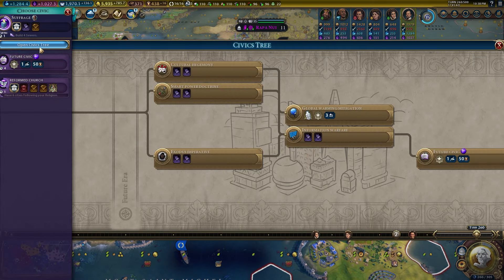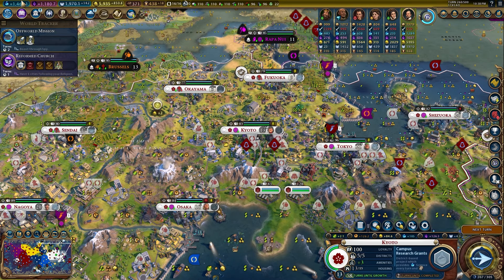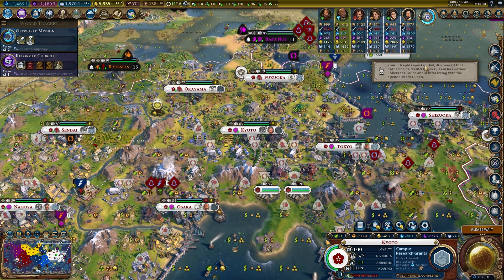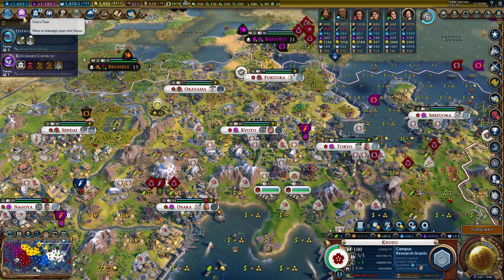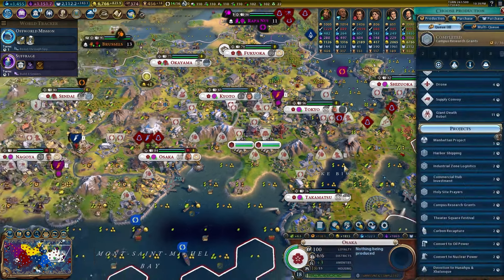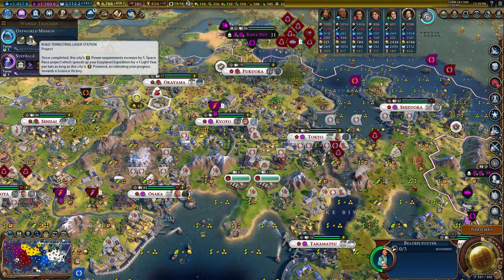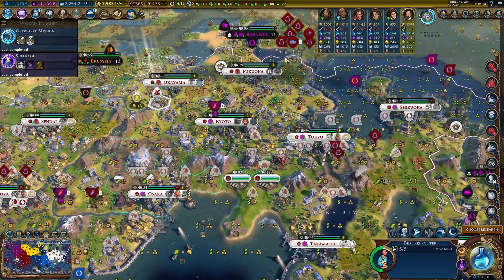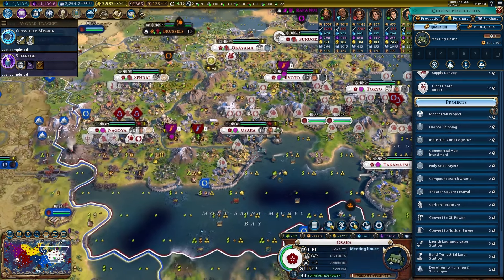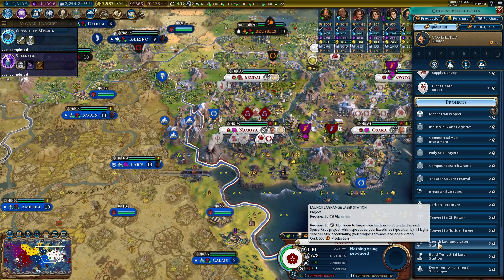Finally we found the off world mission — now we can start figuring this out. Let's make sure we're unlocking everything in the tree. Surely being at 1500 science makes this go quicker. 1500 is a lot of science — a lot of people struggle to get 500. Can we just slam this door shut? Now I can finally show off what's happening here with the off world mission. We have the projects now: off world mission in Tokyo — 30 aluminum to launch the Lagrange Station.